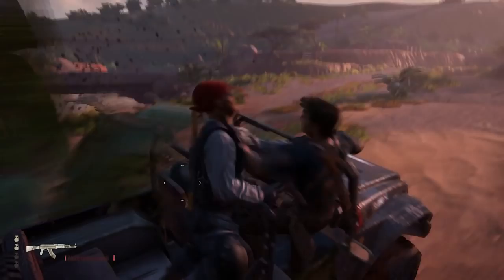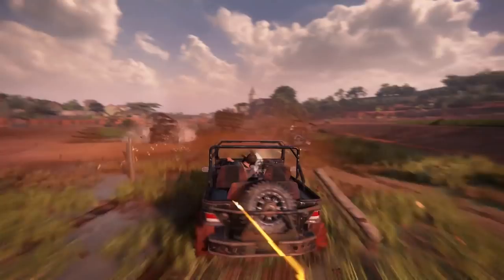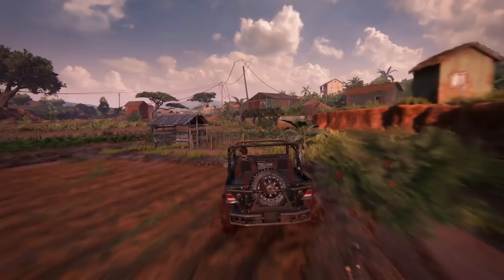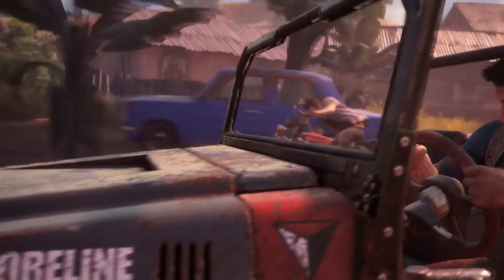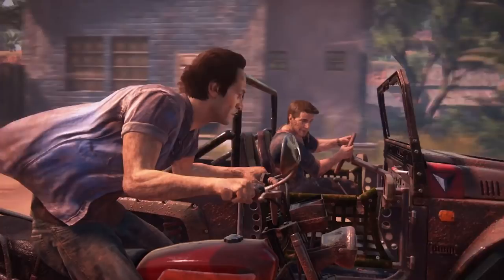So much of the magic of this sequence lies in what you don't realize is making it work. You're never questioning how long this road is — unlike, say, the never-ending runway of Fast and Furious 6's plane chase — nor do you wonder where all these bad guys are pulling up from. By now the developers have established the threat of Shoreline and cemented the scale of spectacle, and with everything working soundly together, all your attention is focused on Drake's personal goal of getting to his brother. Sam always feels too close but too far at the same time — always within reach but not close enough.